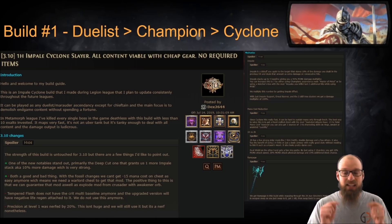On this exact build, Dex was able to take down every single boss in the game deathless with less than 10 exalts invested. This makes it a wonderful league starter as you are building up a pool of currency and maps, taking down your first several watchstones and beginning to expand out your options for the rest of the league.